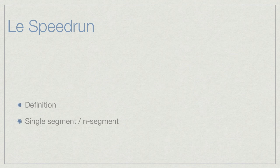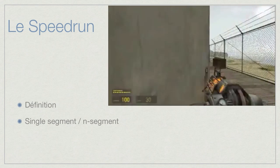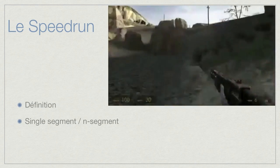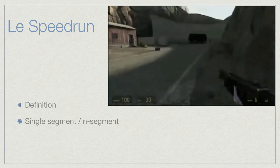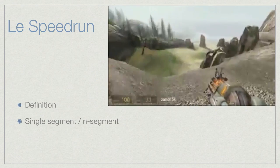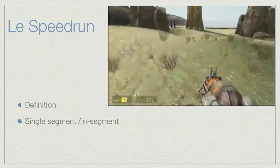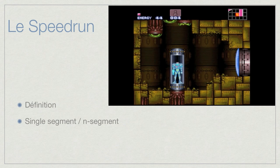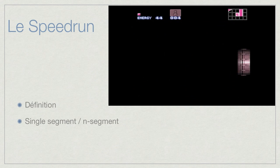There are different ways to do that. The simple one: you start your console and go to the end as fast as you can. For example, this is a video from Half-Life 2 — the guy is really fast, really good. It's just a part of the single segment, the official fastest run of Half-Life 2. But there is also what we call the end segment — a segmented run of Super Metroid, made on a console.